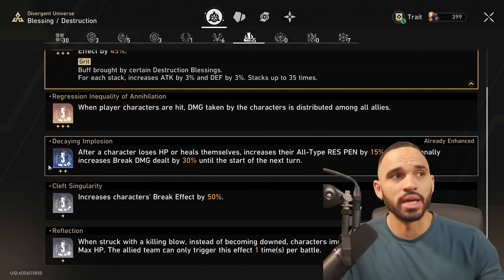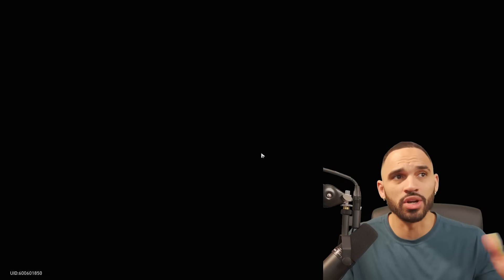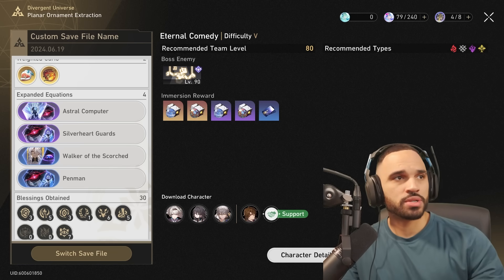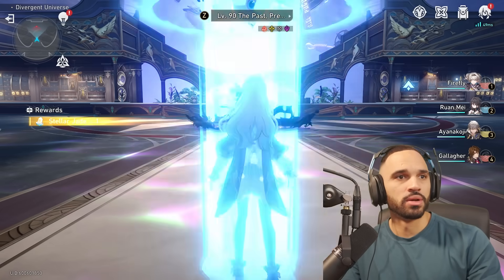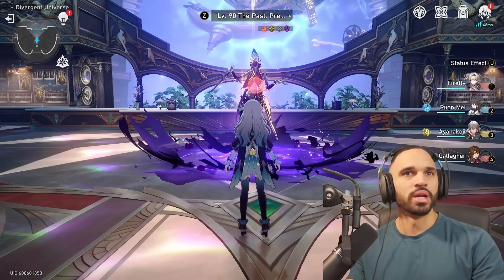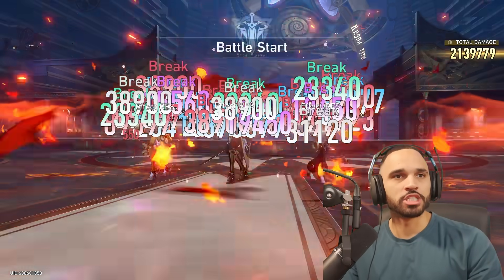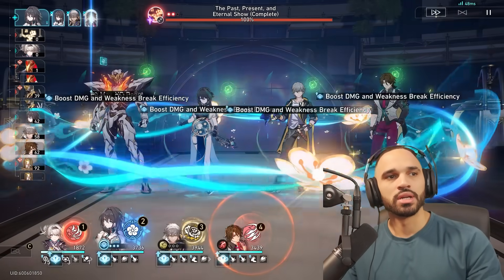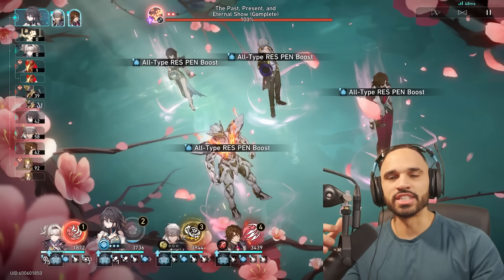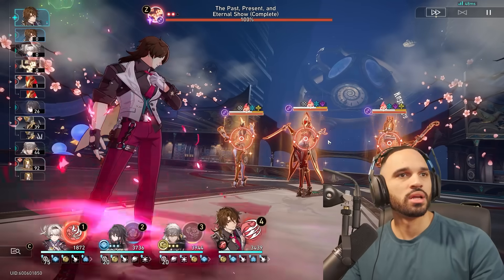The Destruction path also has one that's broken: decaying implosion, all-type resistance down, and increased break damage dealt. Put as much break as you can on your Firefly — it's not rocket science. Let's go into the runs. We click Start Challenge, go up into the mix, and open with Firefly. This is our planar ornament grind. We pop Ruan Mei's ultimate, then Harmony Trailblazer's ultimate, then Gallagher's ultimate.